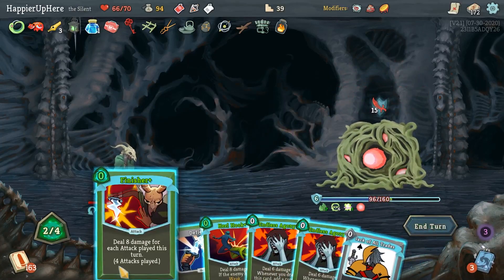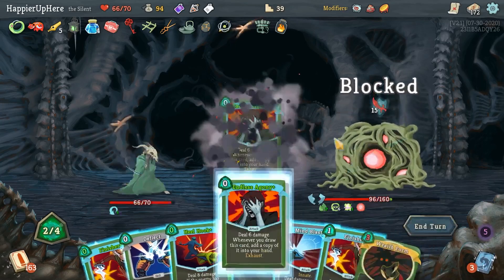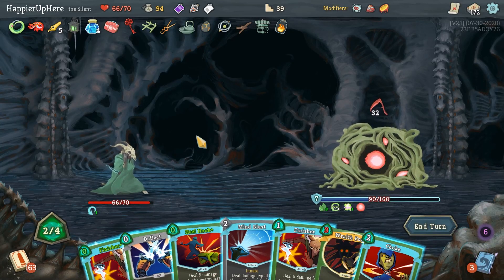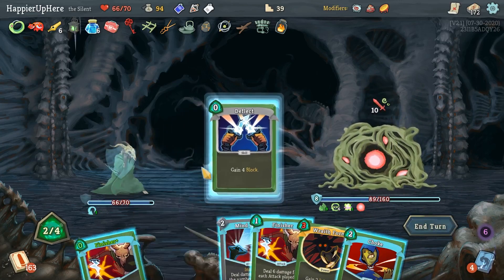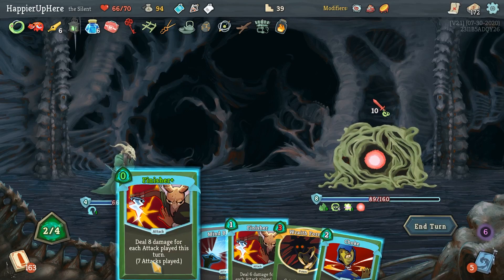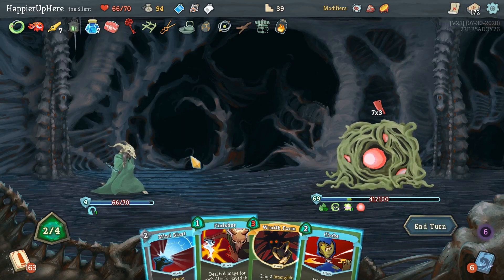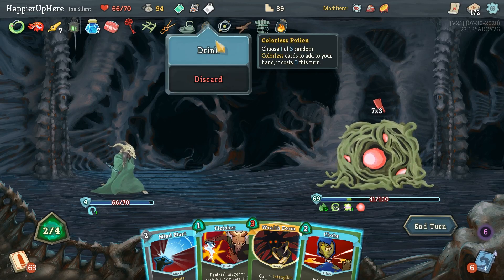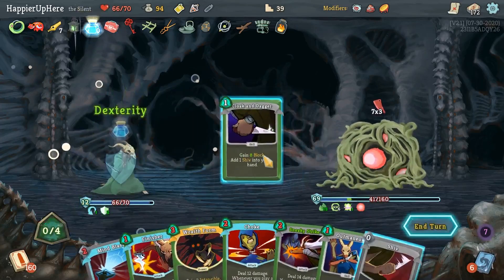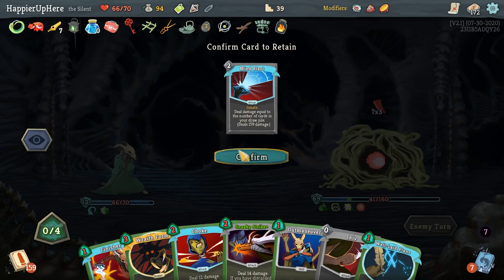Bullet Time, Well-Laid Plans, Quick Slash, let's hang on to the Endless Agonies for later. Corpse Explosion - I should be able to kill with Finisher if I play enough attacks. I have two Finishers here. Let's do the Endless Agonies: 36, then 56 - that should be enough. Deflect - I can't do Choke. Let me see what it gives me. Twenty-one. Colorless potion gives me Flash of Steel, Master of Strategy. Footwork, Sneaky Strike, and Cloak and Dagger - I'll keep the Mind Blast to play two more attacks then the Mind Blast.